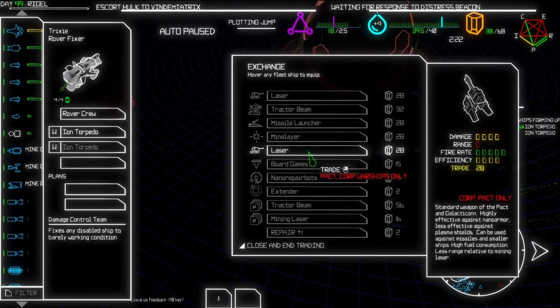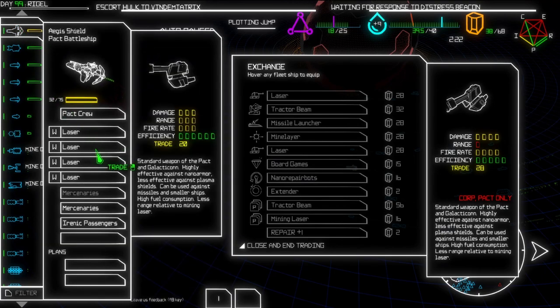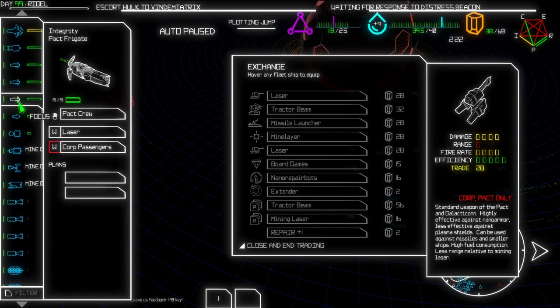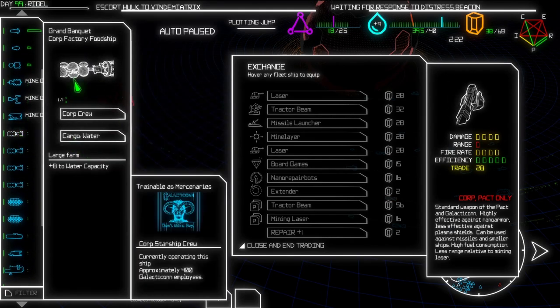I don't like the range on these weapons. Do we have something that has a really low range? No - yeah, well that sucks. Shock troopers, core passengers. Okay, what else do we need to buy?